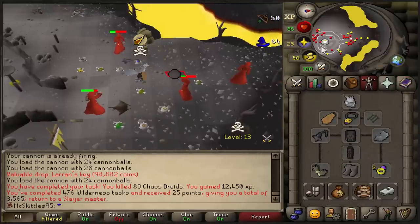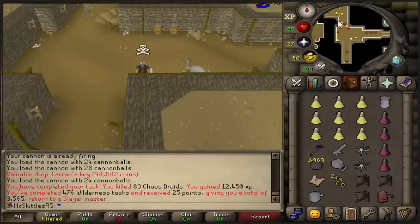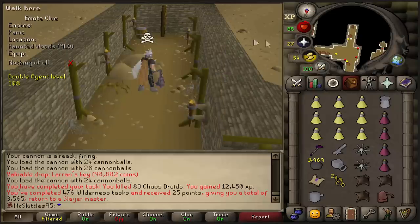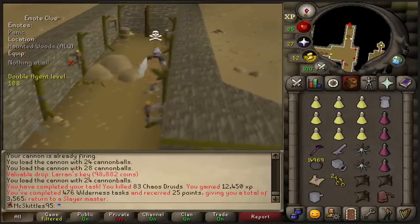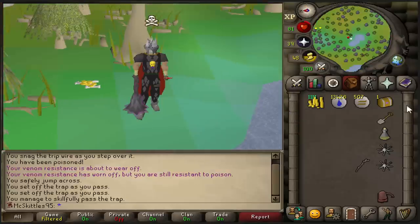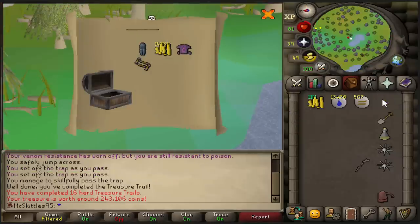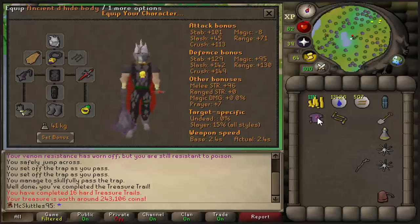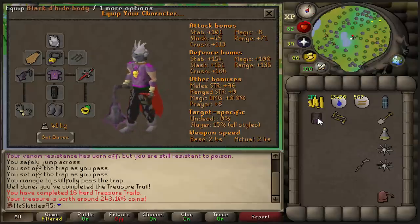And that is the task completed. No robe top, sadly, but we do have a clue scroll to complete. And I'm gonna be doing a lot of clue scrolls because I still want a Blasty-Eyed body and Blasty-Eyed chaps. There is the casket, and we get... we actually got one. That is an Ancient Blasty-Eyed body. And ever since the update, this is a big upgrade over a regular Blasty-Eyed body, so that's gonna be amazing for tanking.